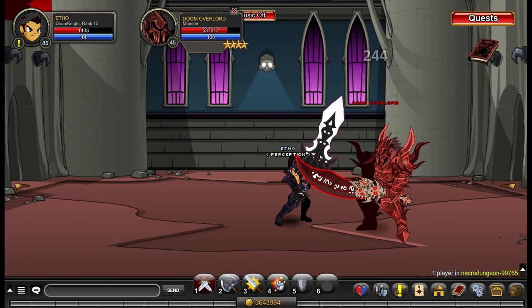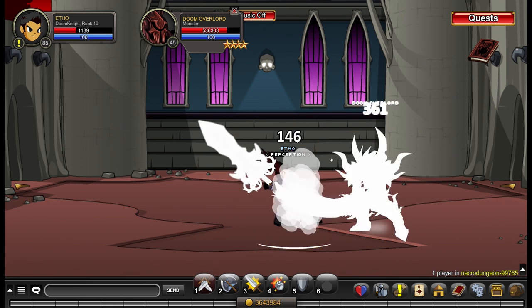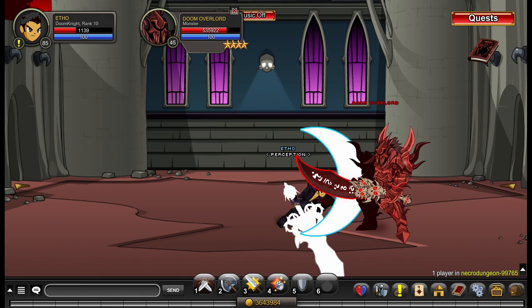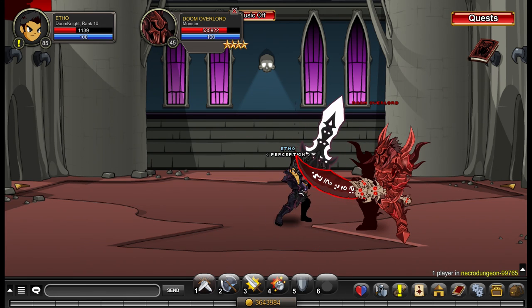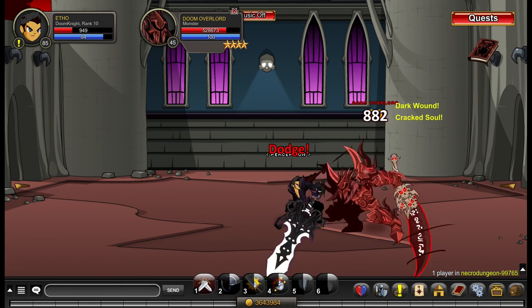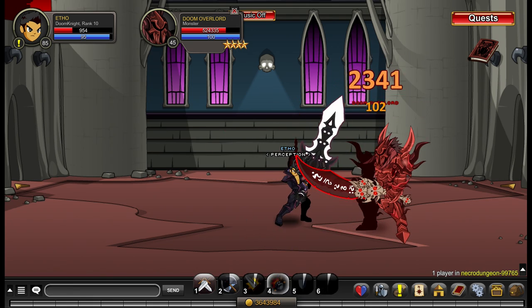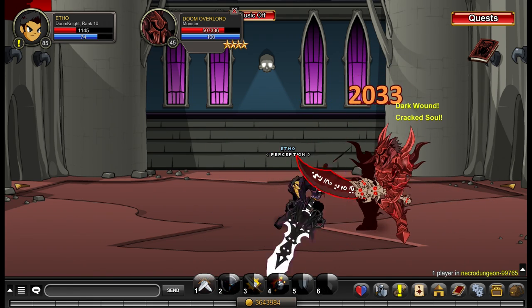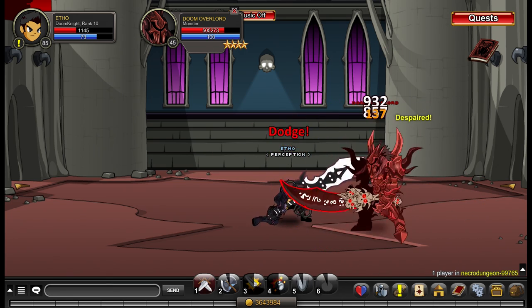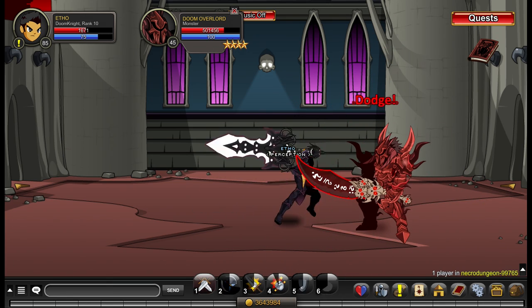When using this class, the last two abilities actually drain your mana when soloing, so it's best to avoid using them and just spam the first two abilities — pressing 2 and 3 over and over again on your keyboard. You'll be absolutely fine for soloing that way. However, if you do want to use abilities 3 and 4, I'll explain how to do that safely in a moment.